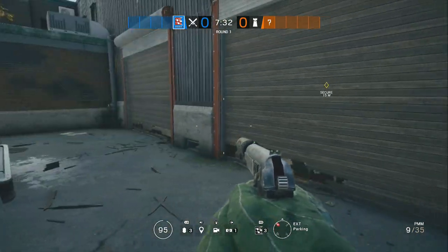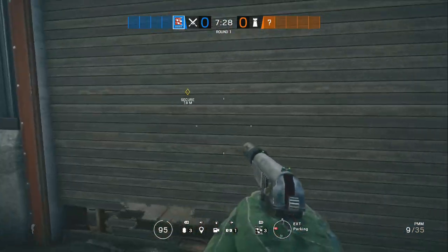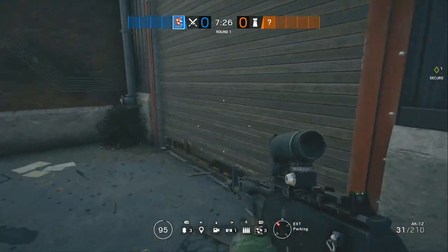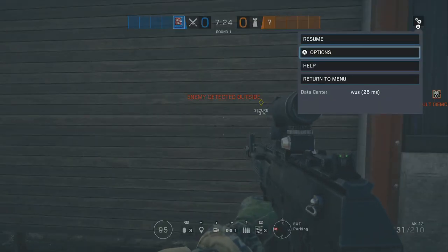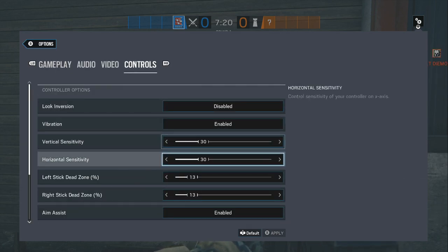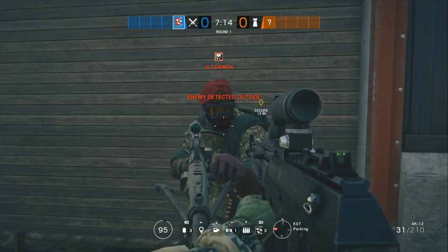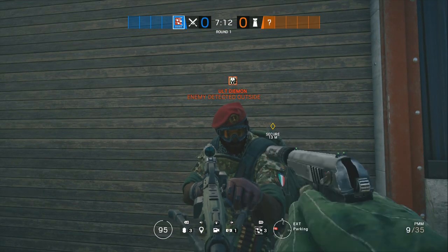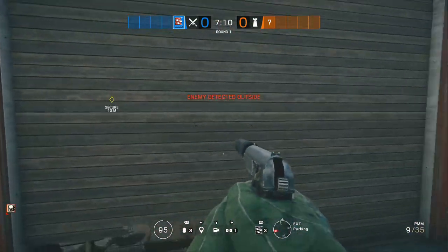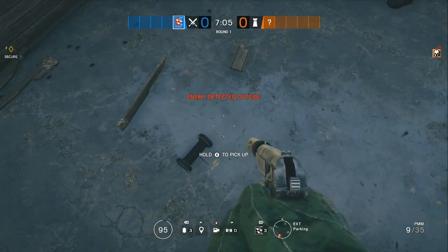It's pretty good if you just want to mess around with your pals in a custom game. It's very easy — what you need to do is go to Options, go to Controls, and go all the way down to Drone Deployment. Make sure it's set to Advanced, then press X to apply. Basically what Advanced does is whenever you throw a drone you don't go into the camera right away.